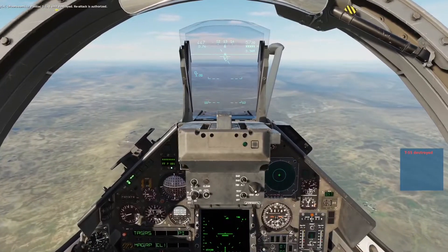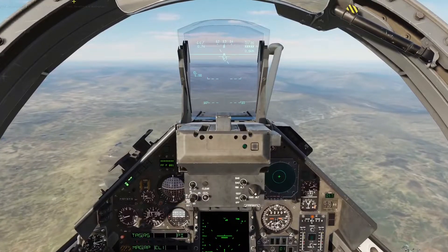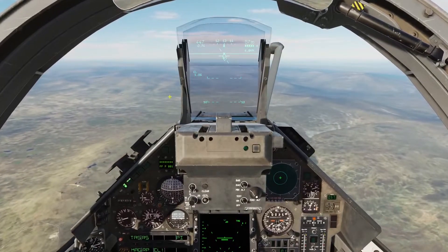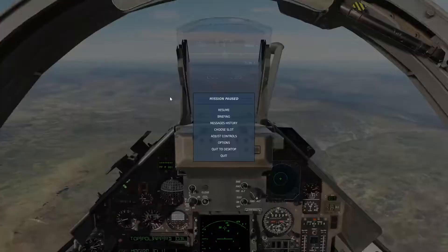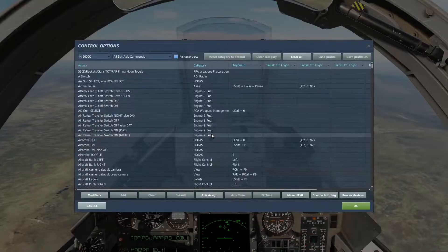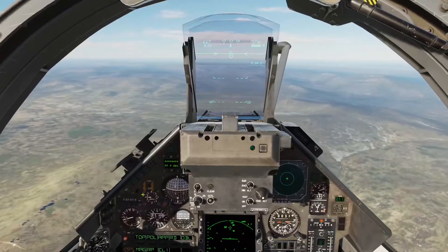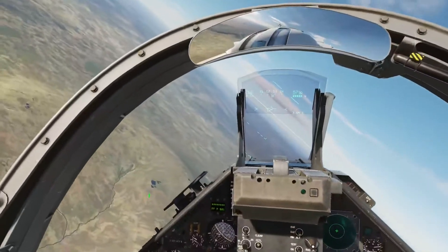Your JTAC will tell you that you destroyed the unit and re-attack is authorized. At this point you would go to adjust controls, go down on your weapon system CMD aft — that's going to put your bombing reticle back to neutral. Then you come out of autopilot and egress to the north like he told us to.